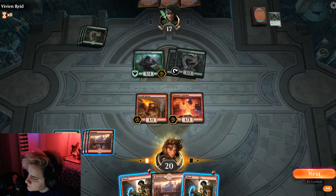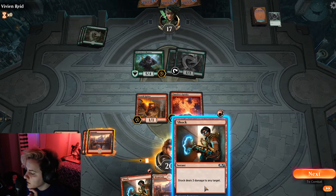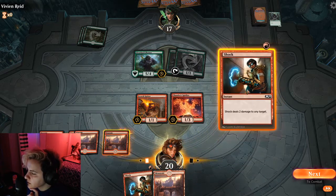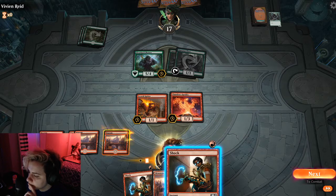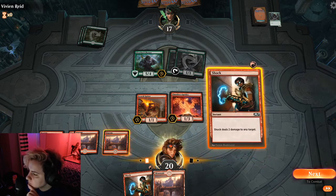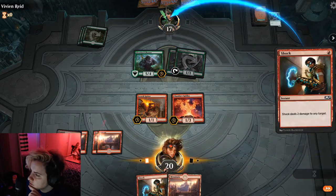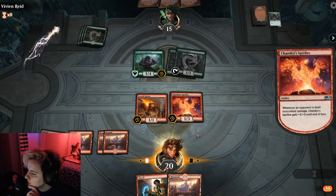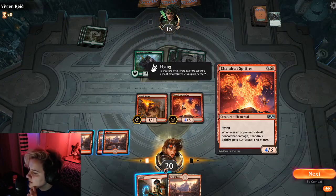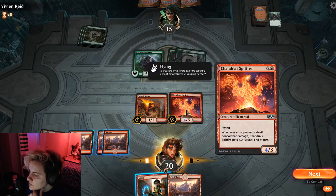I'll play the next mountain and then I'll go ahead and deal the shock directly to the planeswalker. And so now this gets 4-3. I can actually make this pretty huge.